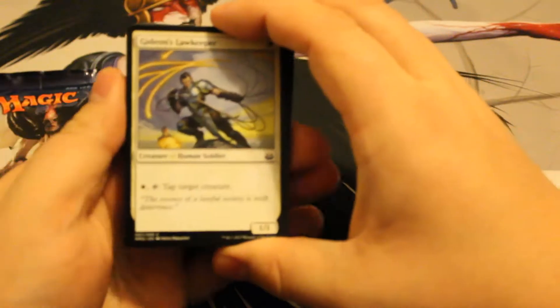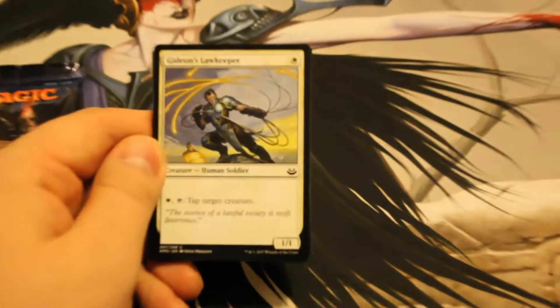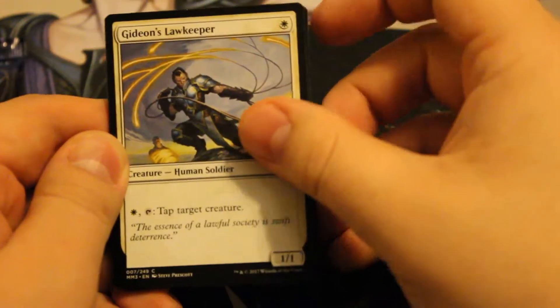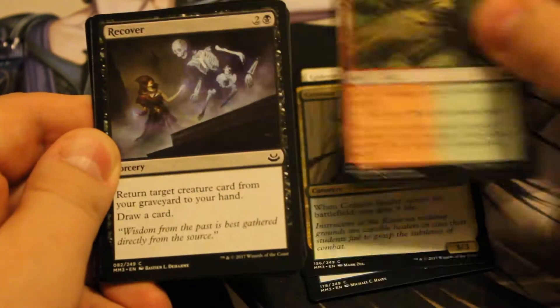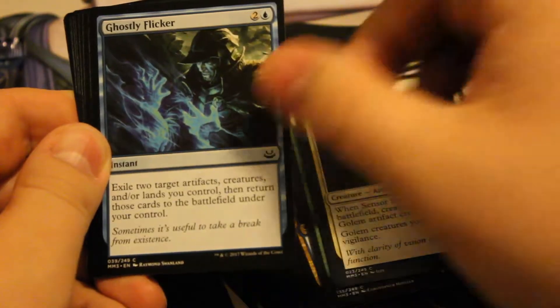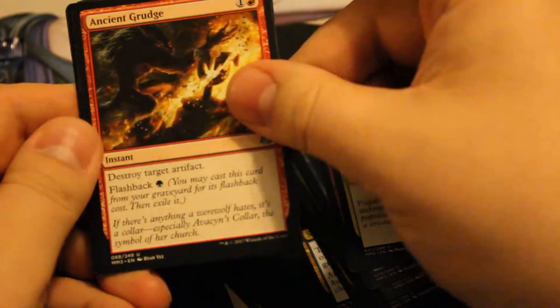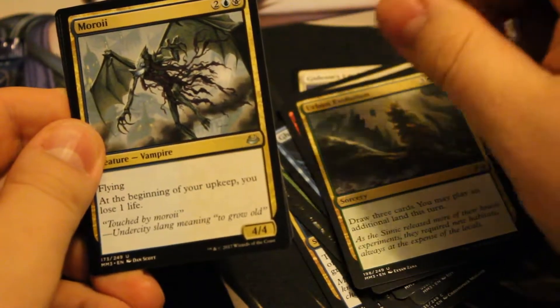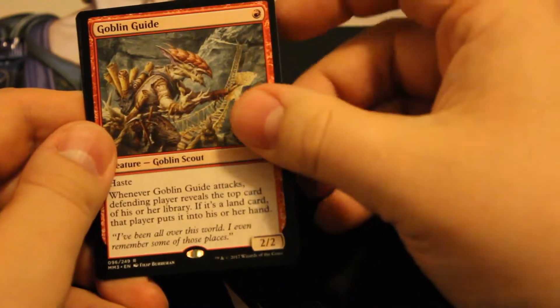I'm freaking excited — may they all contain Tarmogoyfs and Lilianas! First pack: we've got a Gideon's Lawkeeper, Pilfered Plans, Centaur Healer, Gruul Guildgate, Recover, Seal of Primordium, Sensor Splicer, Ghostly Flicker, Traitorous Instinct, Rootborn Defenses, Ancient Grudge, Urban Evolution, Moriori, and Goblin Guide! Straight value. And a Foil Dynacharge. Goblin Guide right off the bat!